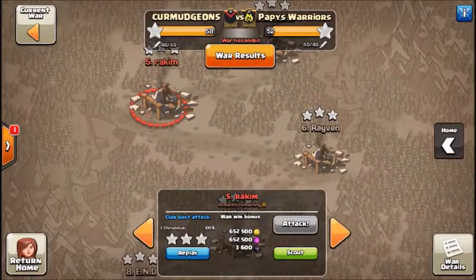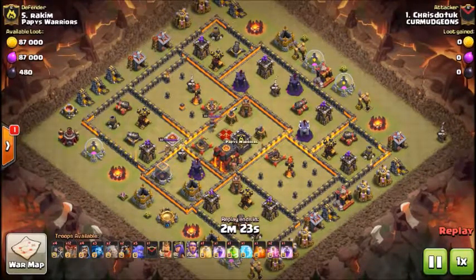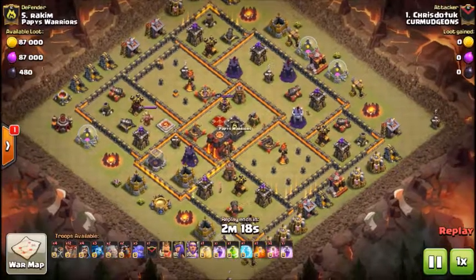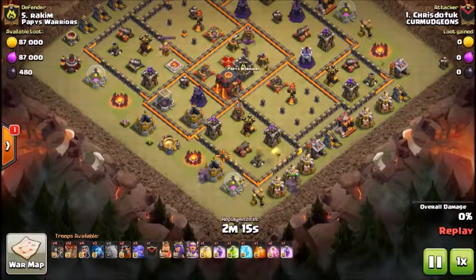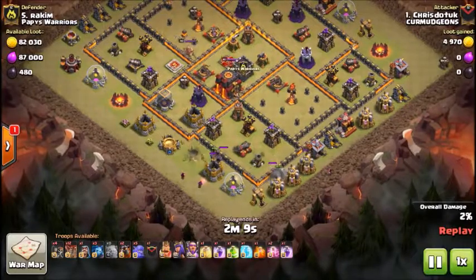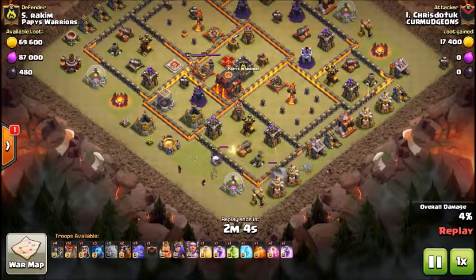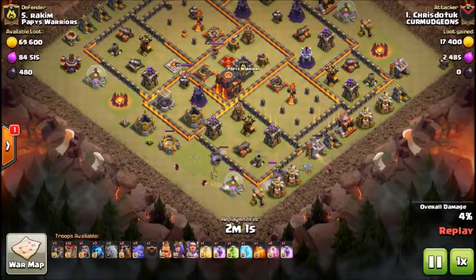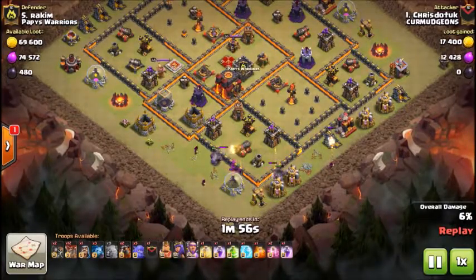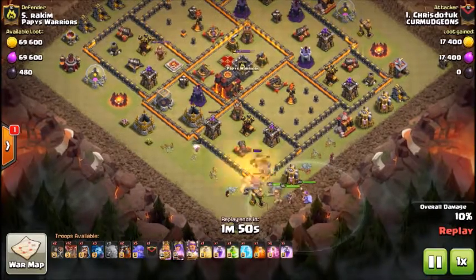Our next attack will be by Chris, coming in with a similar attack — a gobo — but with one more golem, making it a shattered gobo. Starts off his gobo down at six, puts a couple wizards behind him to funnel. He just brought three wizards but they do plenty of work. Sends out his wall breakers, triggers some small bombs. King, queen, and warden go down. The golems get sidetracked a little bit but double back again to go into the base. CC comes out, poison goes down.